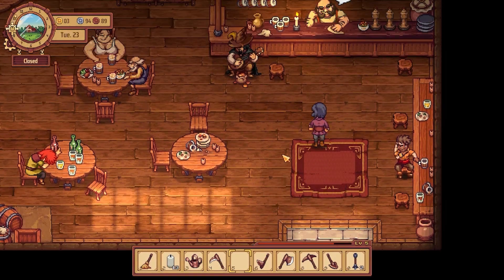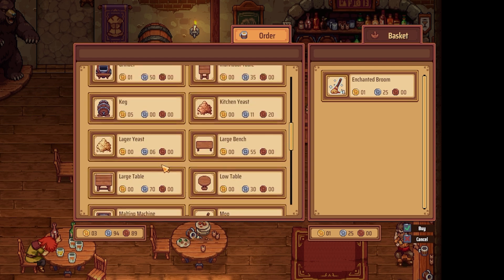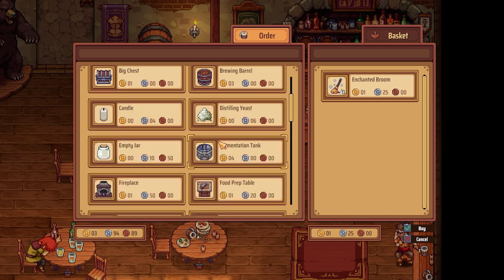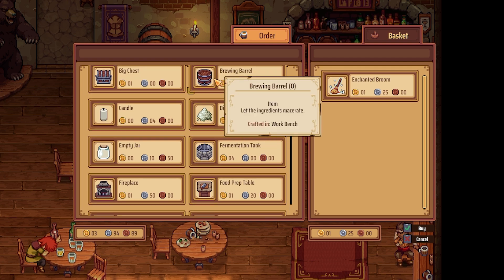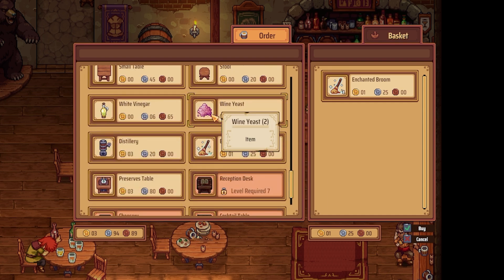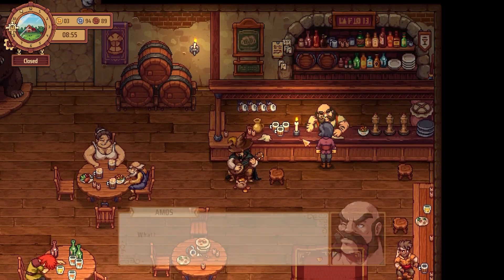I'm so excited for this broom though — might have to open just to see how it works. Candles — I can buy candles from him, I don't really think I need to buy them yet. Big chest, a brewing barrel — that's three gold, I don't want that yet. A press, wine yeast, a preserver's table — I probably want to get that soon. Oh, I didn't even buy it!